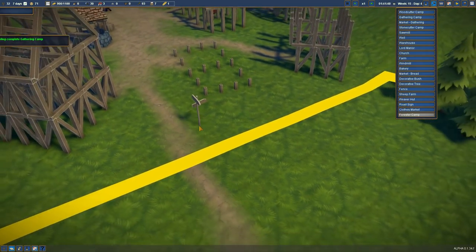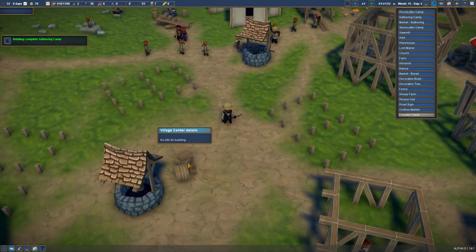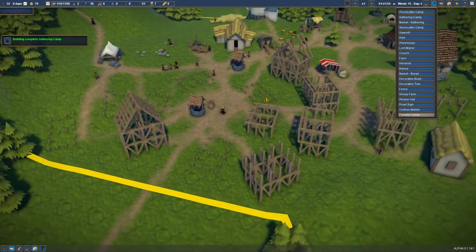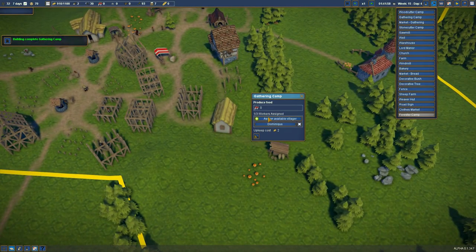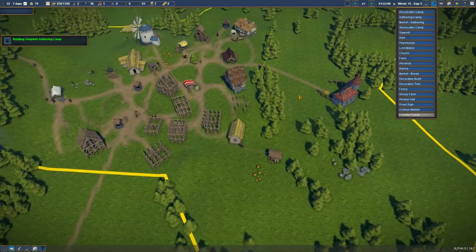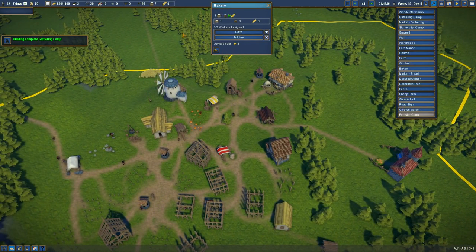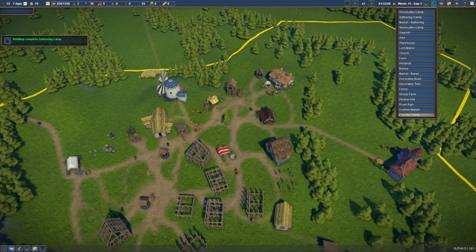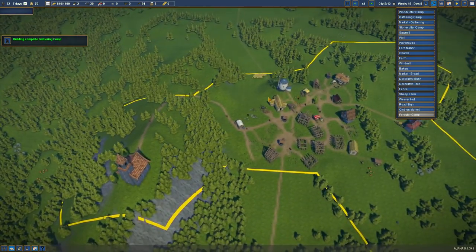Road sign — I guess this just looks nice. I don't know if it has any functional difference. The gathering camp is complete — two people will actually work here. Can we assign two people? We can, because we are really low on berries. Planks are also very low. We're low on wood — I think it's all because our faith area is so far away, making it super inefficient.